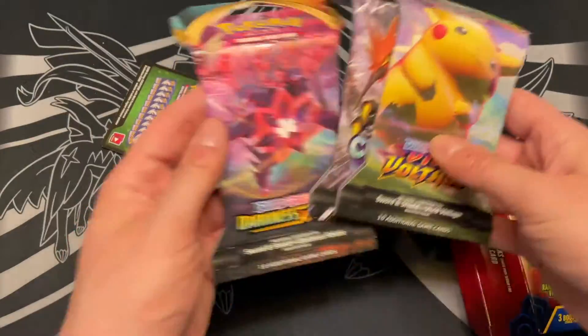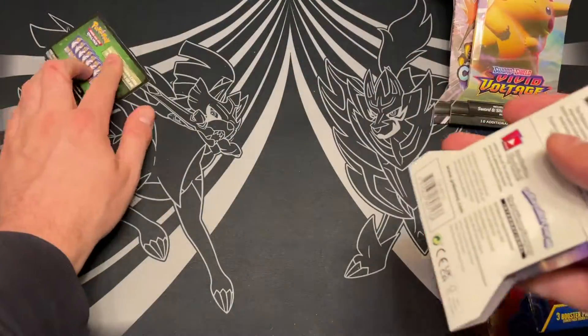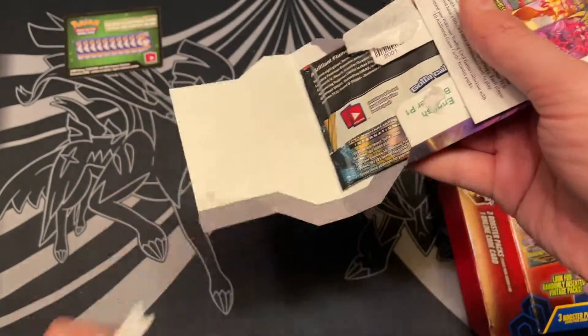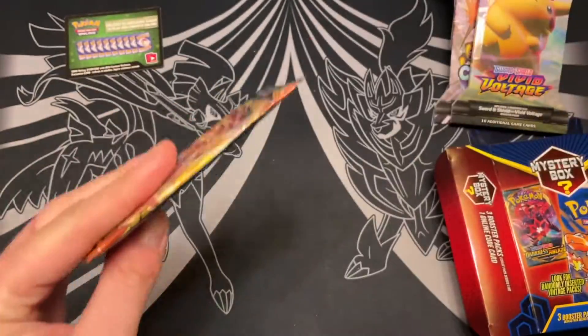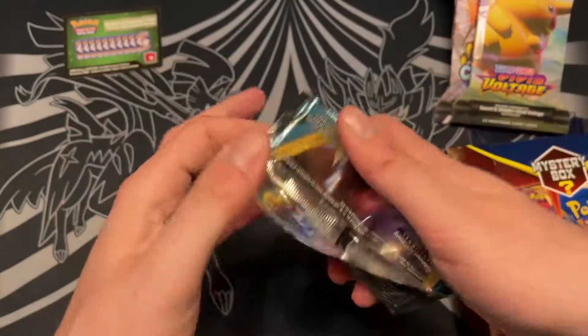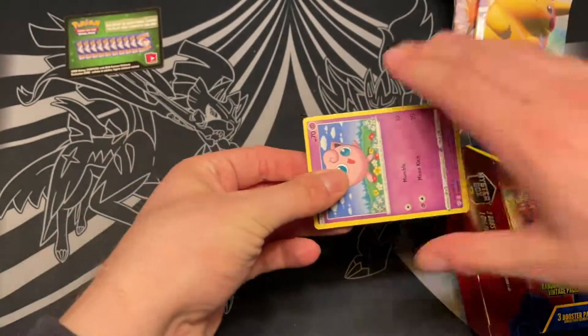There's always something he's kind of chasing out of these. He'd like to get some unique codes, but he's only seen one mystery box give out Black and White codes and didn't get one, which was disappointing. The same assortment appears in the second box — Adam's box had Darkness Ablaze, Vivid Voltage, and Chilling Reign.